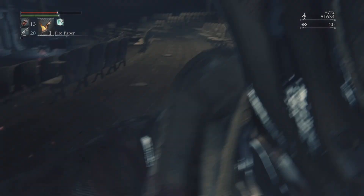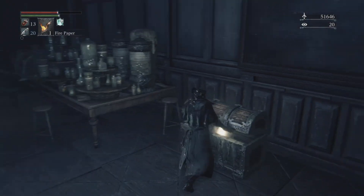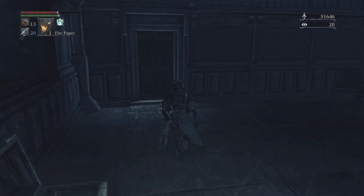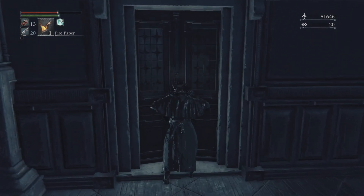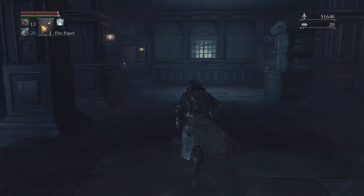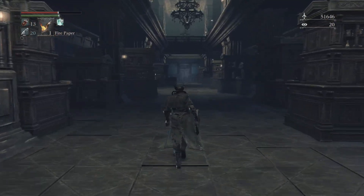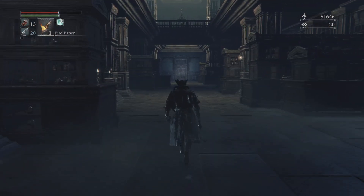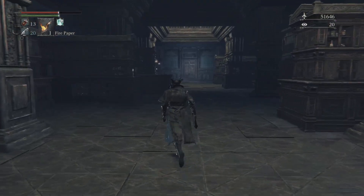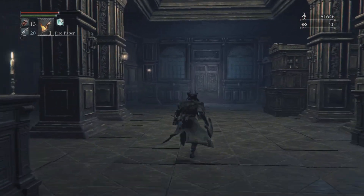Once that room is finally clear, you can get the hell out of there. In this chest in the next room, you get the Augur of Ebrietas. If you guys remember, before last episode in Birkenworth, we killed a hunter that was using this item — a tentacle that came out of her arm. That's essentially what this is. It takes 18 arcane to use. That's pretty much it for this room.